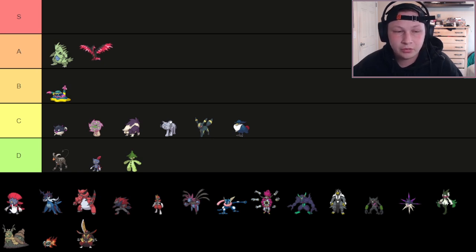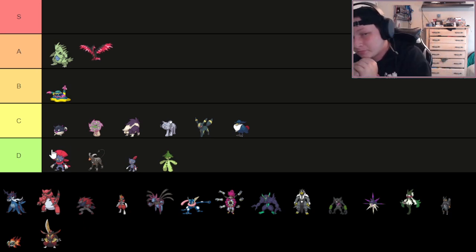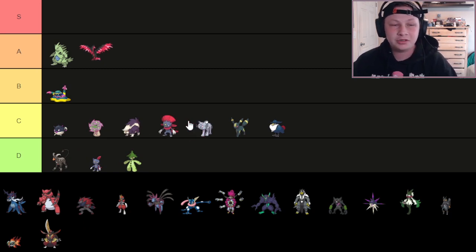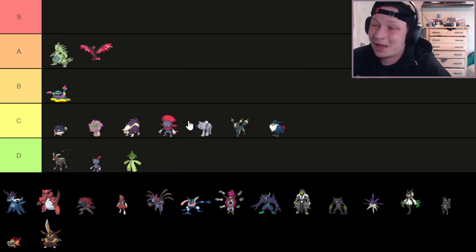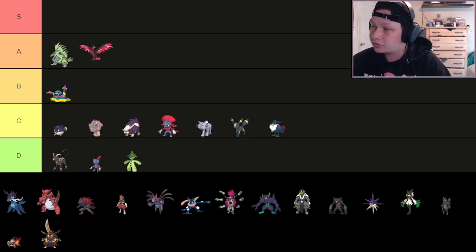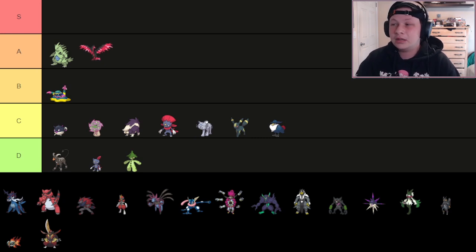Next up we have Weavile. There are so many low-tier Dark types right now. I'm going to put Weavile in C tier — I can't put it in D. It is so disappointing to see what happened to this Pokémon. Losing access to Knock Off and Triple Axle — those strong, high base power moves that make Weavile strong — has left it a shell of what it used to be. Taking away Knock Off alone was enough to murder this Pokémon, and then they took away Triple Axle, which is so unbelievably sad.